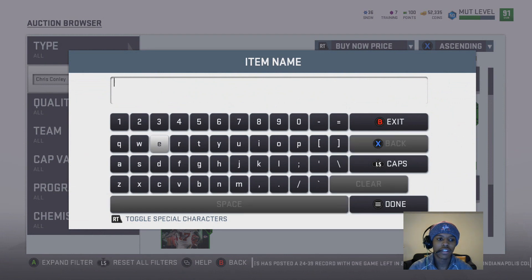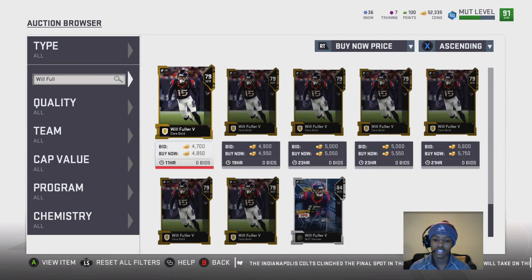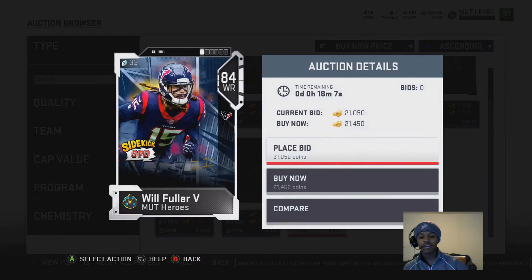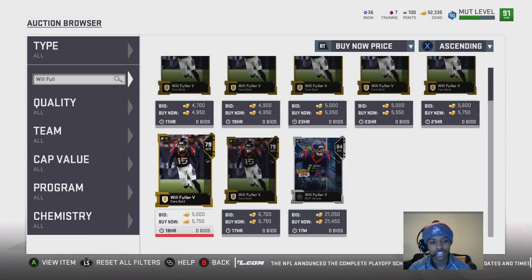The next card is another budget beast that most people won't use — and I don't know why. He goes for around 15 to 18K, though right now at 1AM he's even cheaper. He has 92 speed, 82 jumping, 78 catching, 81 route running, and a 6'5" frame. You can get this card for 15 to 18K and he's also a great kick returner, so he can serve you both receiving and returning kicks.